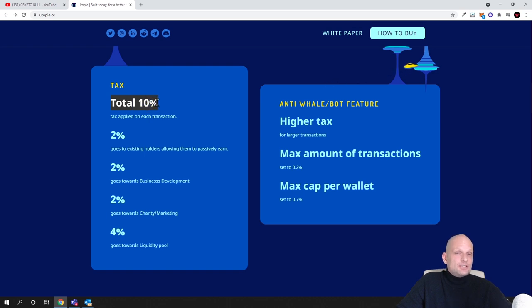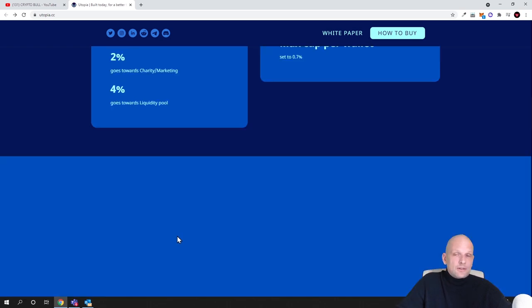There is a 10% tax on buys and sells for every transaction with this token. Here is how the profits from each transaction are distributed: 2% goes to existing holders, meaning if you are holding these tokens you receive a share of that 2%. Another 2% goes towards business development, 2% towards charity and marketing — which is actually crowdfunding for new crypto projects — and 4% goes towards the liquidity pool on PancakeSwap.